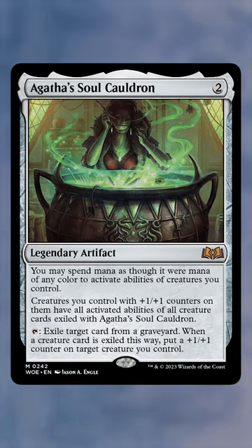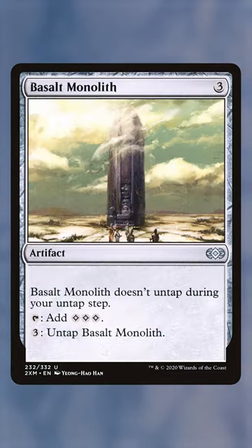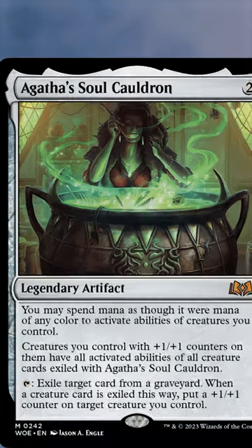First, we have Agatha's Soul Cauldron. This card allows Kenrith players to create infinite colorless mana with Basalt Monolith and still be able to win the game. It's great against graveyard strategies such as Breach, and also lets you capitalize on things like Ranger Captain of Eos to help lock out other opponents when needed.